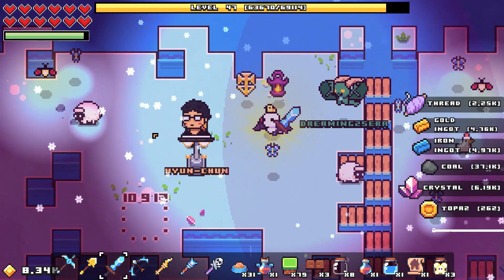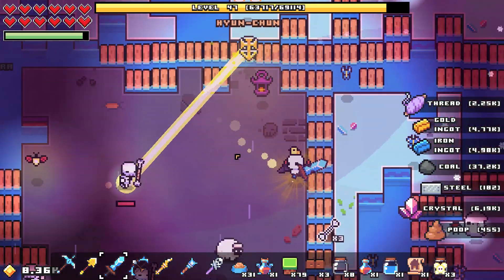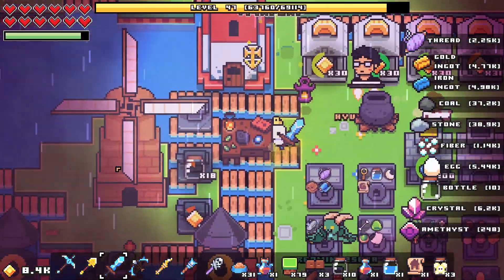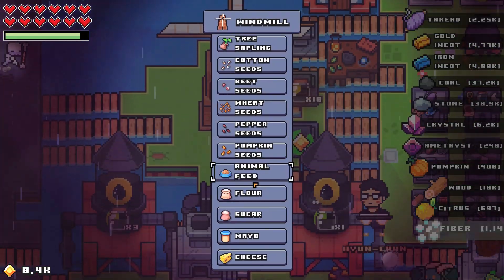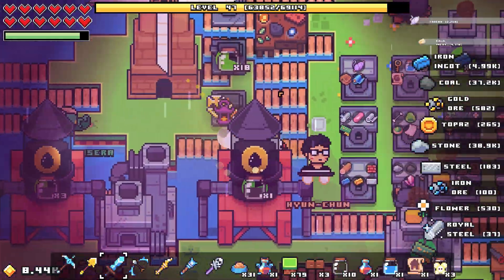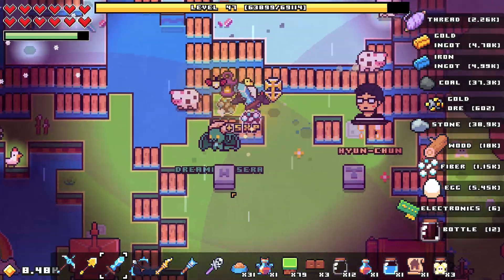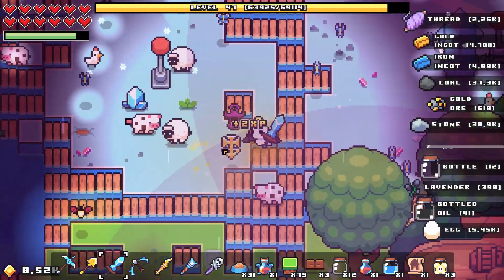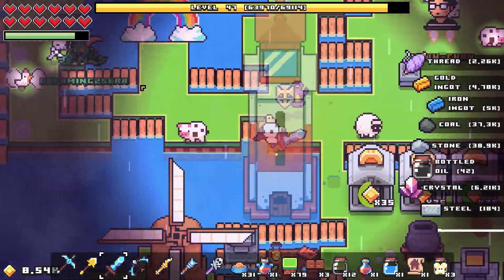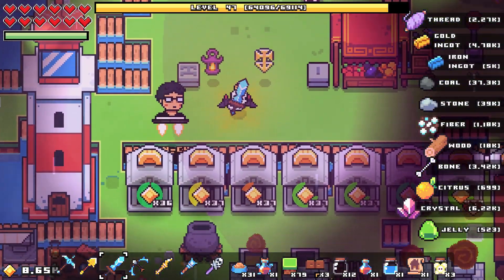This weird fox here — its favorite number is blue, and it recently asked me for 500 units of animal poop. I figured out that to obtain huge amounts of poop I had to craft a bunch of animal feed on the windmill, using poop, jelly, and flowers, and give it to cows. I thought I could give it to chickens or sheep, but no — if you give it to cows, cows will poop a lot.